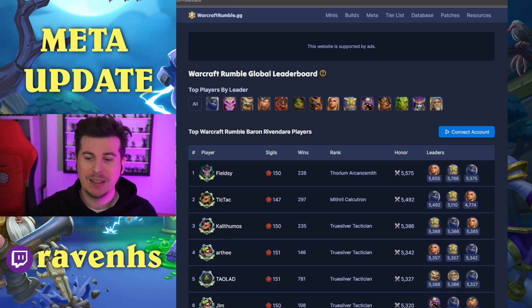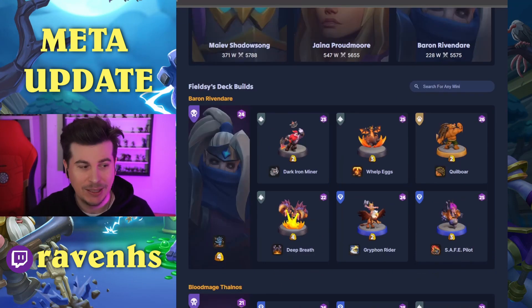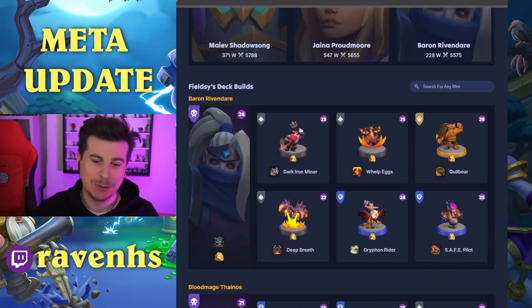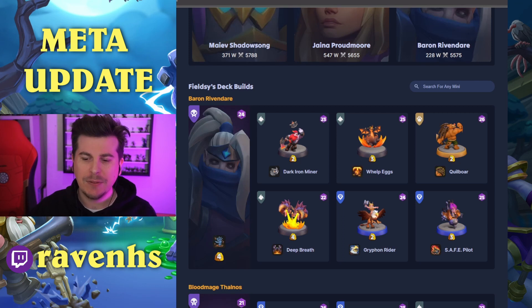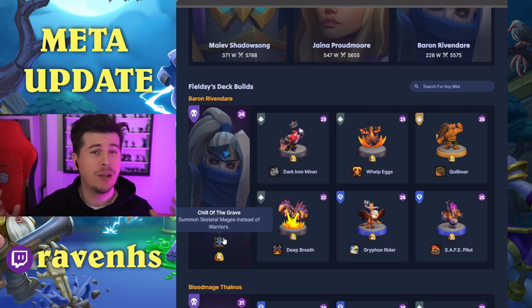First off, the usual suspect, which is Baron Rivendare. Highest being Fieldsy, currently at 5,500 with Tic Tac Air close on his heels. So let's take a look at what's going on with Baron Rivendare. Here we go — Rivendare with the kind of usual build, with all of the cheap tools. First off, still the Skeletal Mages. They did get a nerf in the patch, but still very good.